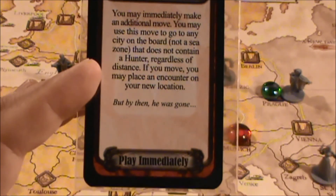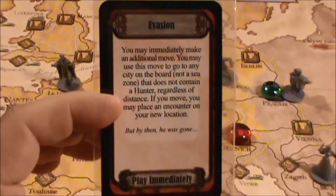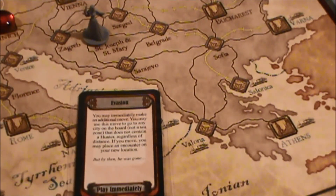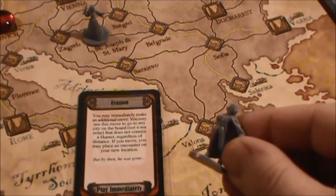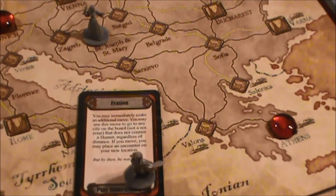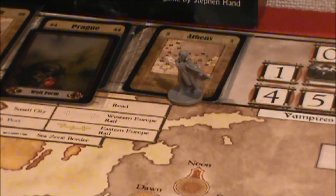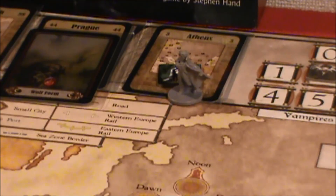It says play immediately, so I assume that is right now — Dracula gets to make a move here anywhere he wants. I think I'm going to put him all the way down here in Athens. Let's put a marker there. Dracula's figure we're going to put up on the track. And it said we get to place an encounter on the new location, so we'll choose one of those to place now as well. I think for the encounter I might choose one of these minions — they get a bonus to their attack rolls when they're in this eastern part of the map. So we'll set them up in Athens.